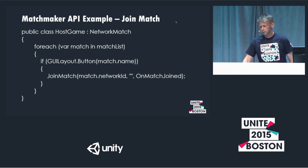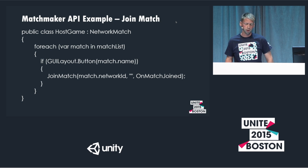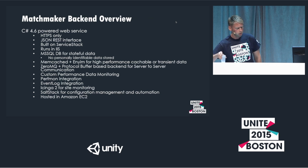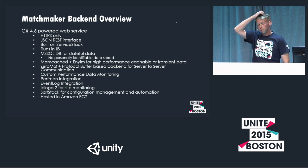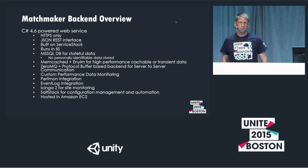Join match works very similarly to create match. Since you're joining an existing match, you pull out the network ID from the list match response for the match you want to join, and the callback handler gets invoked when join match succeeds or fails. Our matchmaker backend is a C# web service requiring HTTPS encryption — that happens automatically underneath the hood. It's based on a JSON REST interface, ServiceStack, and IIS. For persistence, we use MS SQL for match state and clients connected, and memcache to speed up frequently used or static data operations.